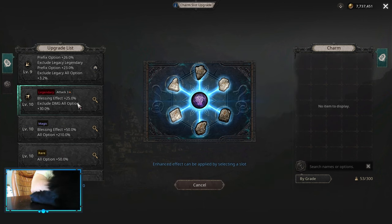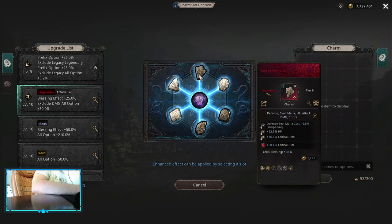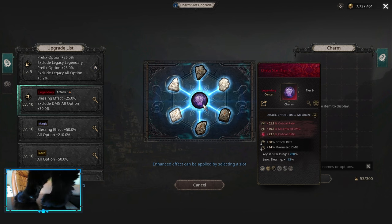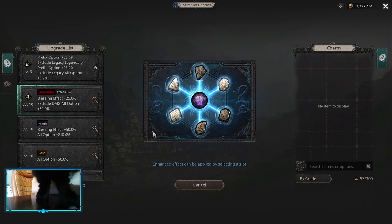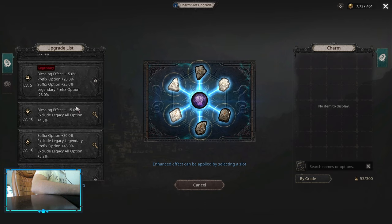Then you want to have another Blessing effect for the Legendary Charm to apply plus 25 to the Charm that you have on your Chaos Star — but the one that is not 230%. In my case that's the level one. That's how it looks right now, and that's basically how you do 230-230-140.